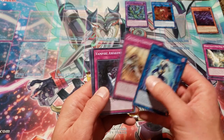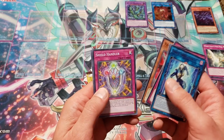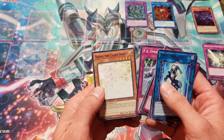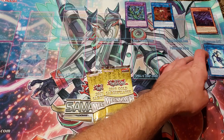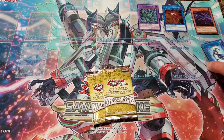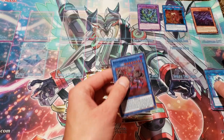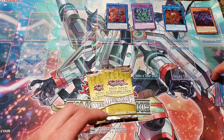Crusadia Vanguard, Vampire Awakening, Vampire Red Baron, Shield Handler, FA Overheat, and Deanna the Light Spirit. So our first pack, we got the Kagari and our ultra rare was the Thunder Dragon Titan. I'll put the Supers right here.